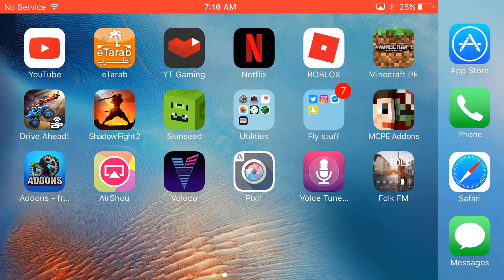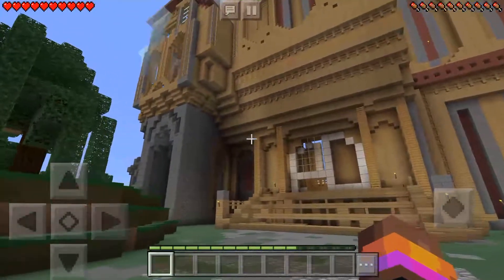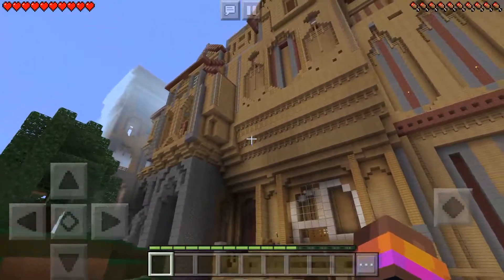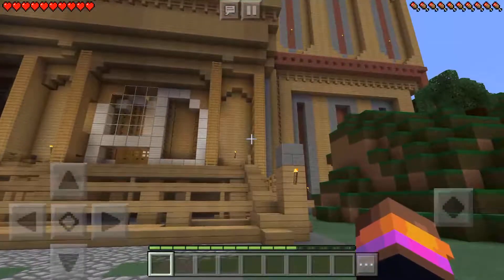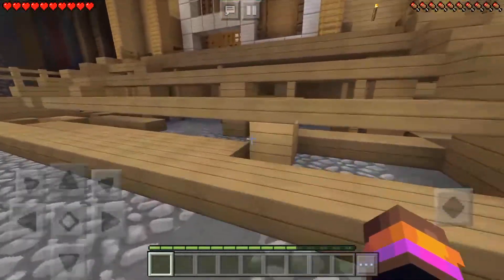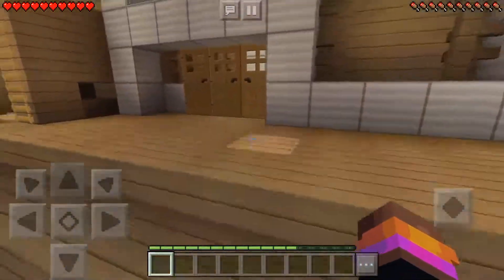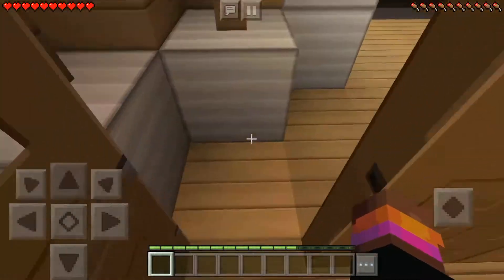Hey, what is going on guys! Today I am going to be playing Minecraft. We are going to be searching Hero Brian's mansion. I don't even know how Hero Brian's mansion looks like. Maybe it's this, but I don't really know because I thought it was in the nether. Isn't it supposed to be in the nether? I don't know why I have to jump for those slabs — maybe it's all broken down.